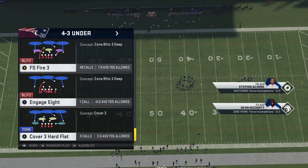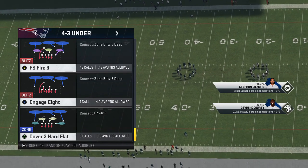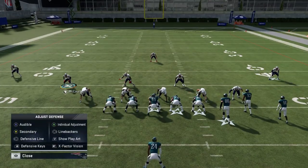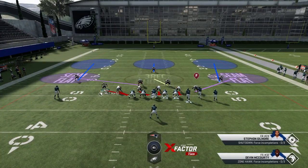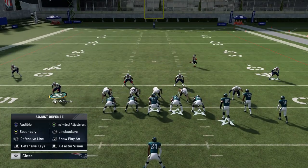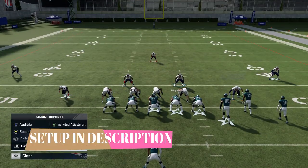I'm also going to show a very similar setup out of the Cover 3 Hard Flat. So you have two plays in a scheme — one's a little bit better of a pass defense, one's a little bit better of a run defense. A lot of times this play kind of sets itself up on its own if you're not great with adjustments. I'm going to set this defense up a lot like my 4-4 defense that I put out.